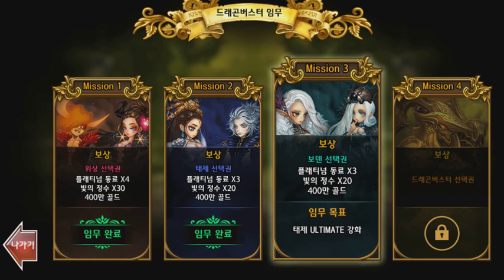The first mission, or technically to unlock the second mission after you check the busters, is that you need to ultimate whatever Draco you selected. So enhance them, max them out, and feed them triple-S allies to get them to ultimate status. Then you unlock mission two where you can select your next free ally, which will be an Archangel — one out of seven. Once you ultimate that, you unlock mission three where you can select one free Bowden, ultimate that character, and then you can finally get your free Dragon Buster.